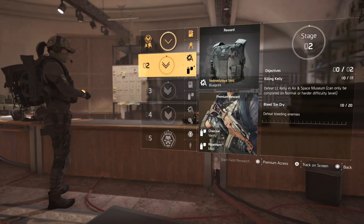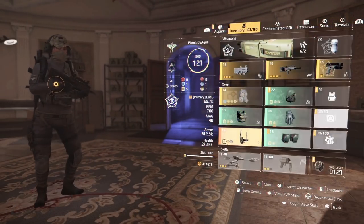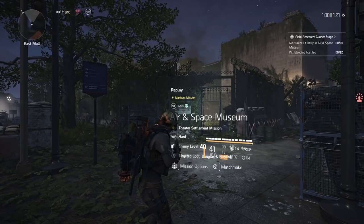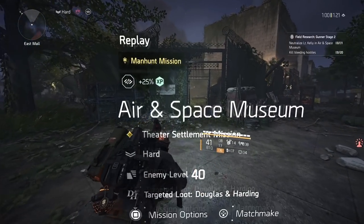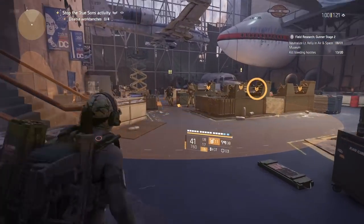Stage 2 requires you to defeat Lieutenant Kelly at the Airspace Museum, which can be done on normal or hard difficulty, and also defeat 20 bleeding enemies. I highly recommend running some type of status effect build. I'm going to run the Stinger Hive. Once you get to the Airspace Museum, make sure it says targeted loot boss drop: Lieutenant Kelly, then start the mission.